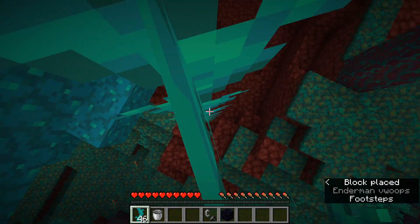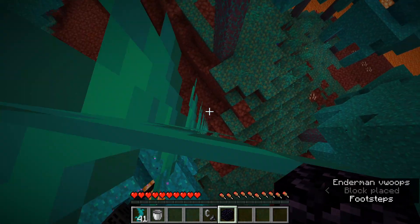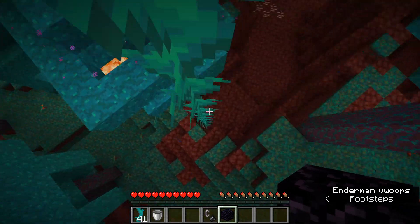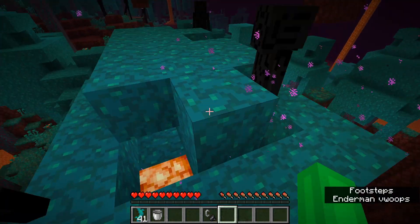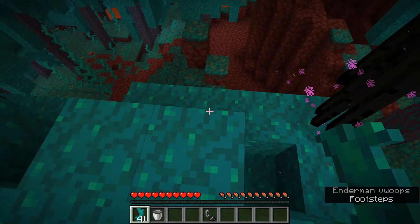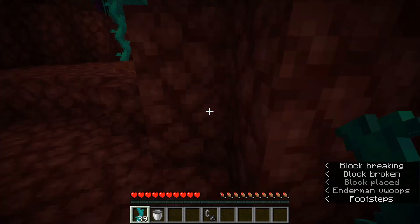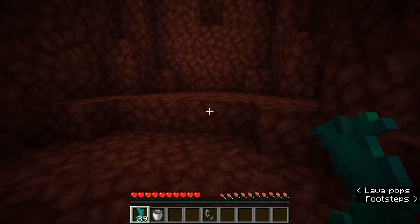I honestly think these are better than scaffolding, and you can place blocks off the side of them. This is just better scaffolding honestly — twisting vines are OP. Like, really OP. They're so OP, I can't believe this. Okay, I'm wasting your time, bye bye.